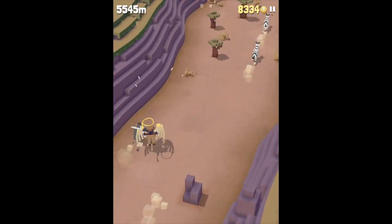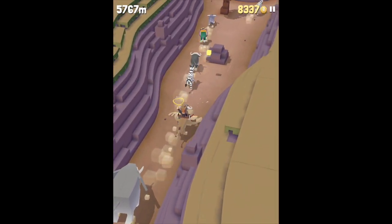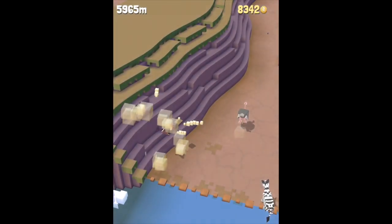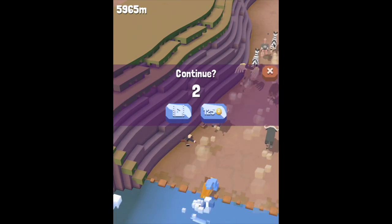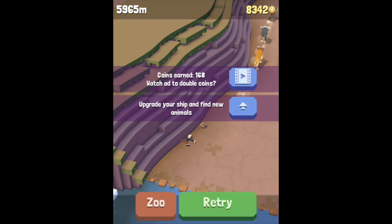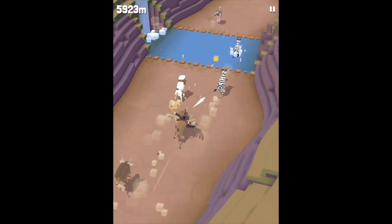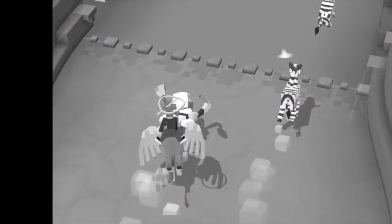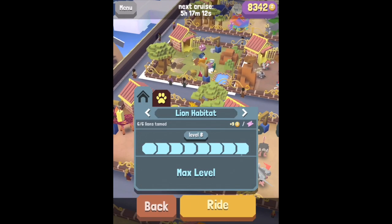Okay, now it looks like animals are definitely spawning fast enough — we should be able to get this. Here we go, here we go! Eat all of the zebras — just those lines of animals — and there's the Chef Lion! We accidentally ate it, but we saw the Chef Lion appear. I've already tamed it of course, but we accidentally ate it, which is something you have to watch out for.